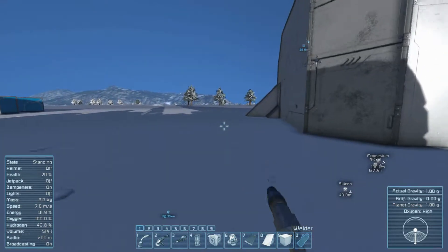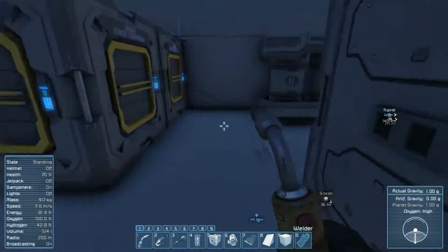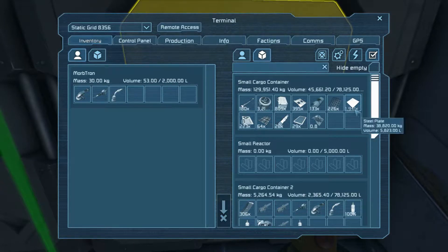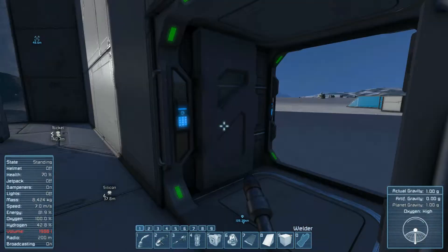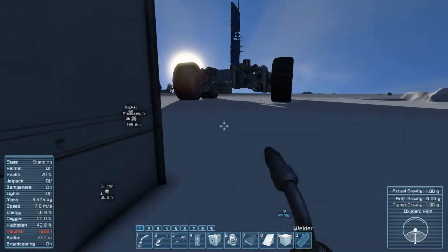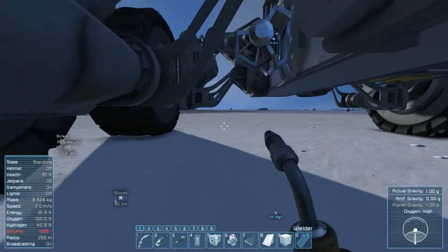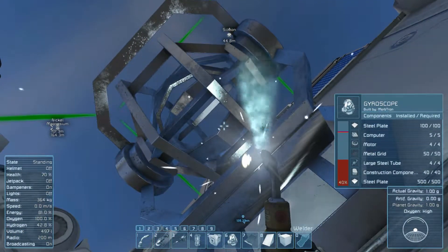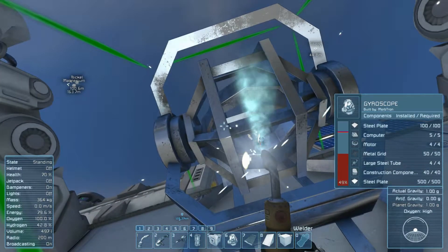A lot of back and forth in this game — a ton of back and forth when you're building stuff. You can't hold enough. All this stuff can go in here because I just need steel and metal grids. And now we have everything to build the gyroscope.